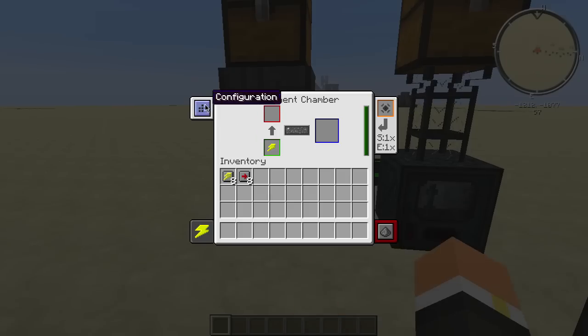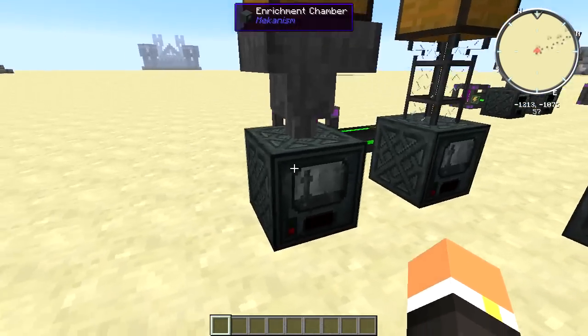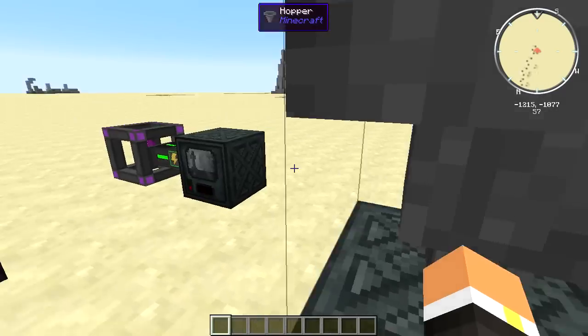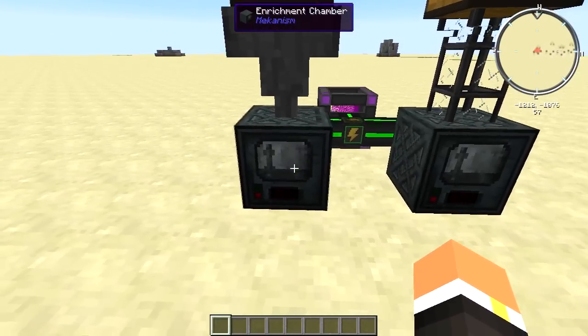If you want to automate this machine, it's really simple given all the configuration available. You'll want to make sure the dark red side is set to the top, or whichever side you want to input from. To power it I've got an energy cube with universal cables coming over.